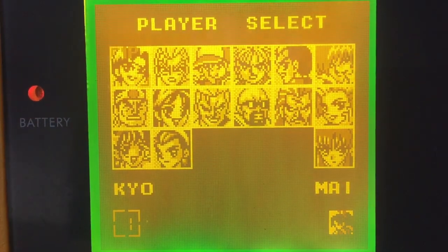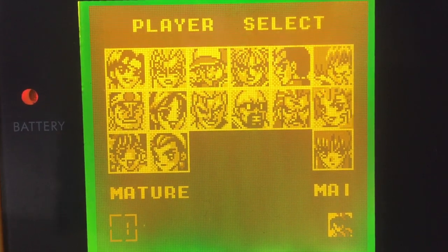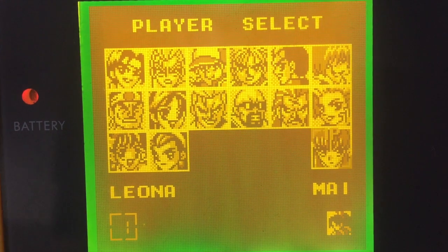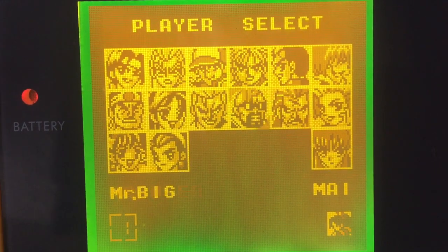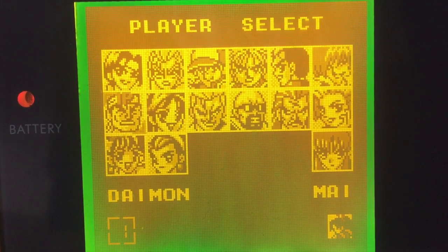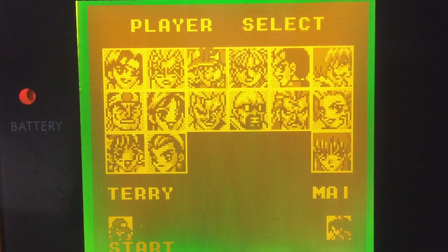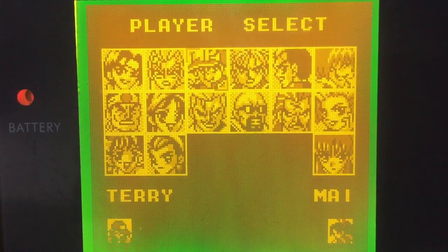On a Kyo, Andy, Terry, Rio, Robert, Yuri, Nature, Leona, Krauser, les Big Boss, Mister Big, Giz Award, Nei, Demon, Athena et Cizuru. C'est dommage parce qu'il me semble qu'on peut débloquer trois personnages.